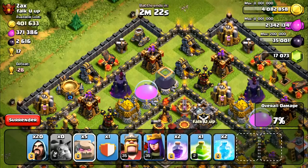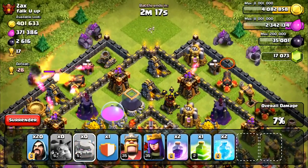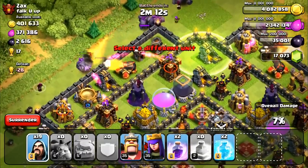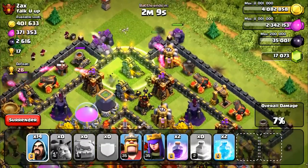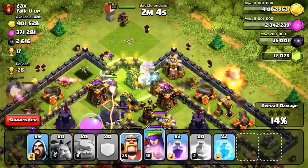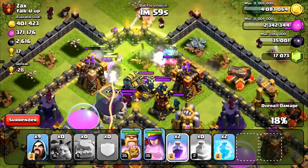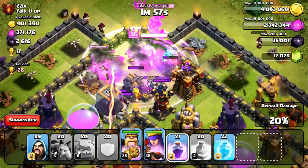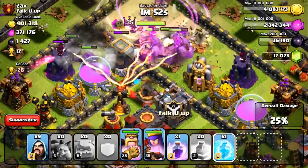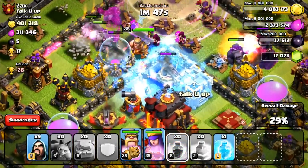I'm going to pick up all the defenses I can and spread out my golems, coming in from this side. I'll put down my jump spell right here. I need to get my wizards involved so I can take out these side buildings. I'm going to put down my heroes right now - they should jump over to the center. Here comes his clan castle troops. I need to get a rage spell down to take out those clan castle troops. Let's put a freeze spell on this multi-target inferno tower.